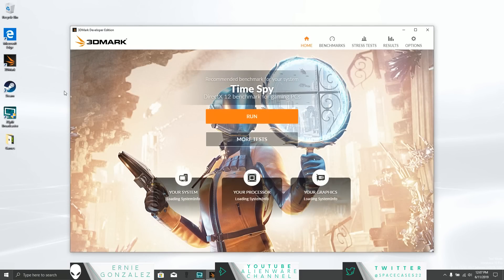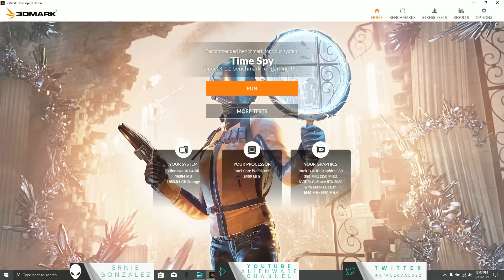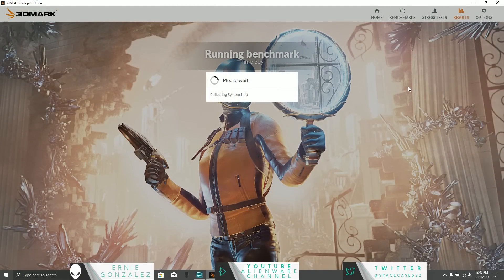Hello and welcome back to the Alienware YouTube channel. I'm Ernie Gonzalez and I'm an online product specialist. Today I'm going to be doing some performance benchmark comparison on the new Alienware M17 R2 versus the Alienware M17 R1, featuring an NVIDIA RTX 2080 with Max-Q design. We're going to be running Time Spy and Fire Strike and at the end we're going to get some results and do a little compare, so let's get in there and do it.